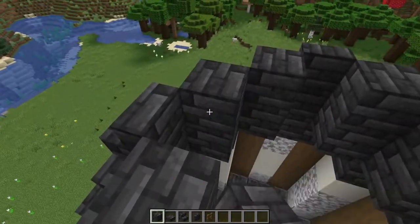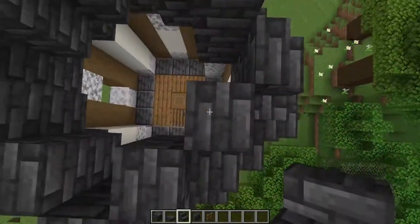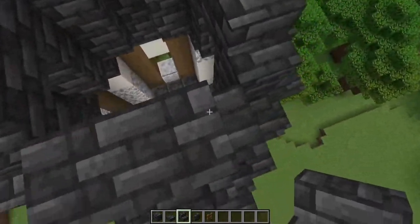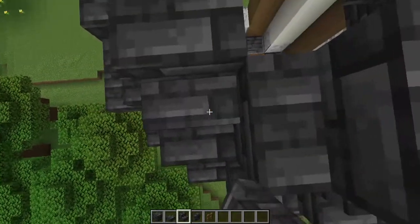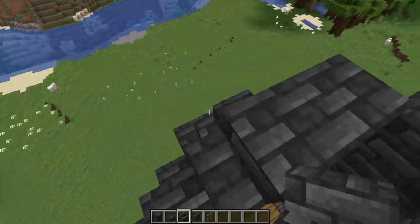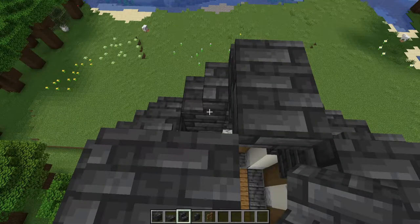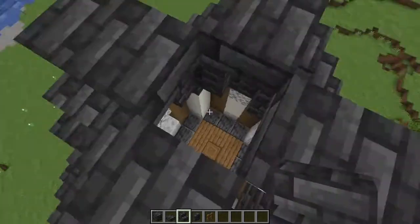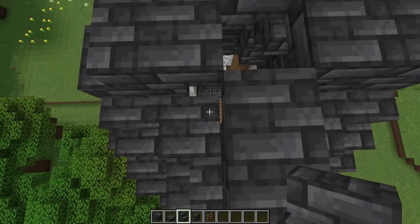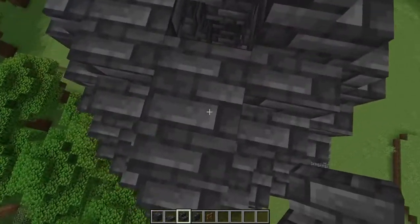Go around and place another deepslate tile block on top of each block to either side of the stairs. Go around again and place stairs on each of these blocks all facing inward, then place a deepslate tile full block between each of these stairs. On the front-facing side of the tower put more stairs facing the back, and on the back side put more stairs facing the front. Place another stair on top of these center blocks facing inward and repeat on all sides. Now place an upside-down stair on the back of each of these stairs. Stand facing the front and put upside-down stairs on the backs of these two sideways-facing stairs, then face the back and put two more upside-down stairs there. Place two stairs right side up on top of them facing front, then go to the front and place two stairs right side up facing the back. Place four more deepslate tile stairs on all four center stairs facing inward.